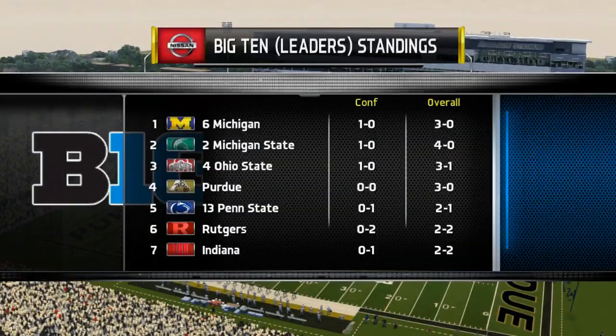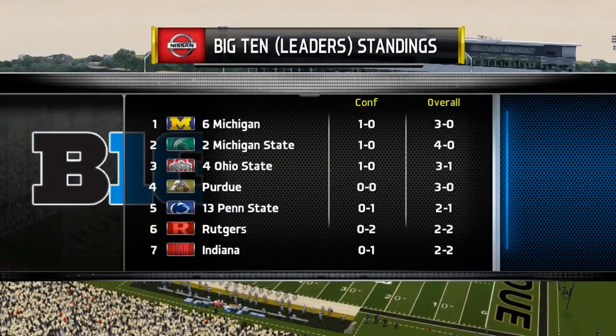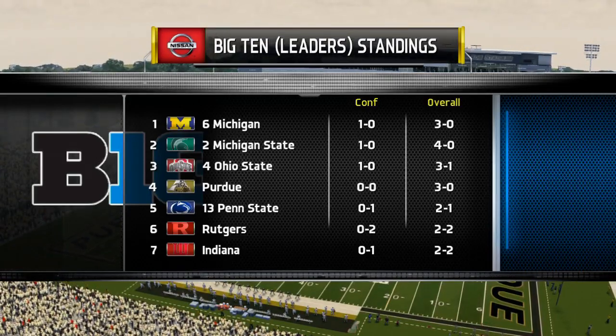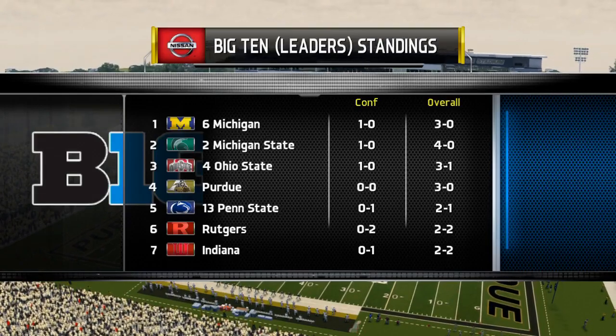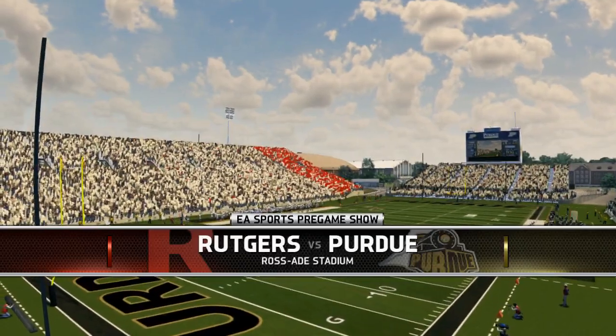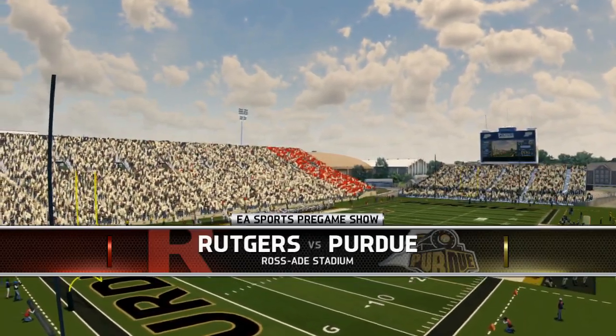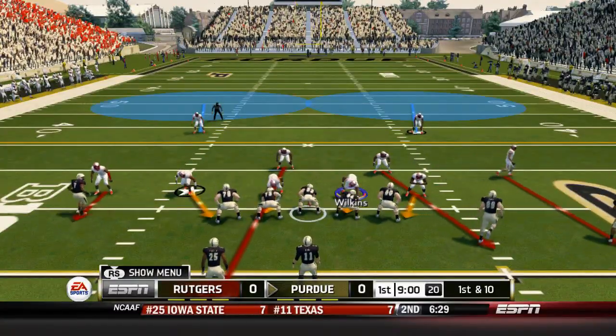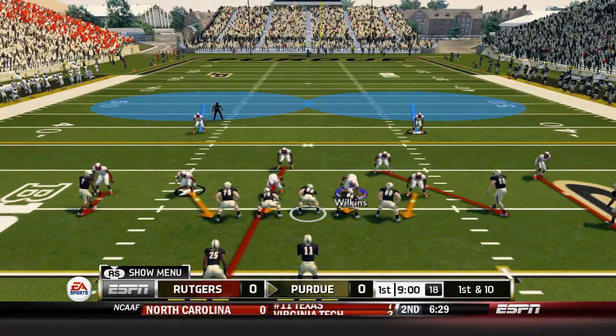Let's get on to it right away as we see the conference standings, or the Big Ten leaders standings, with Michigan State, Michigan, Ohio State all up there. Without further ado, let's start this game as Purdue has the ball at around the 25.